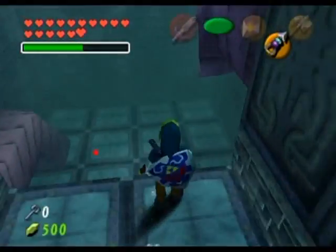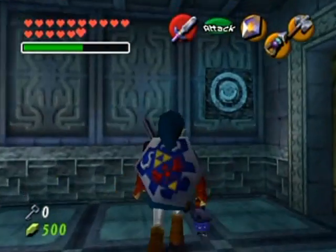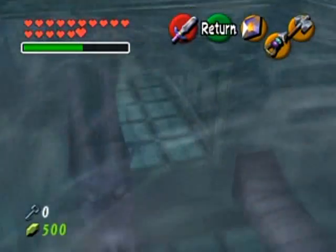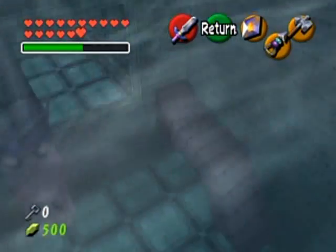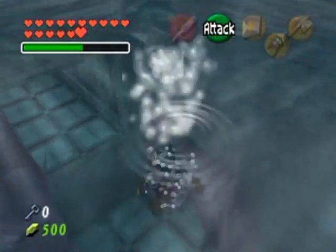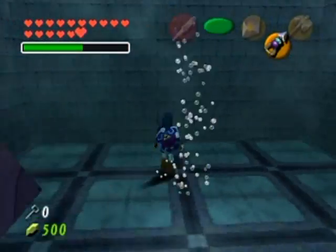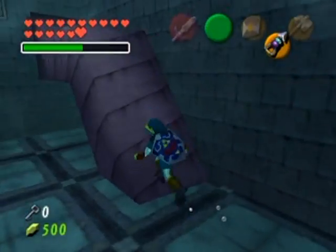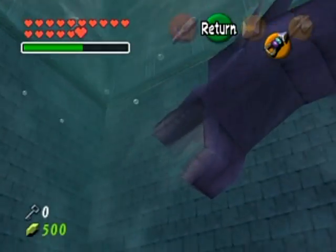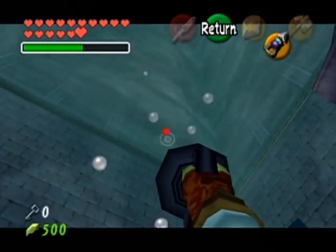Can I hookshot my way to that thing from here? Yes — that's the power of the Longshot! I think that's it, unless there's more to this place. I'm going to jump down — this is Master Quest, so there could be a gold Skulltula. Not drowning down here, just checking for fun. Nothing in the dragon's mouth — it's just creating the current. Back out we go.